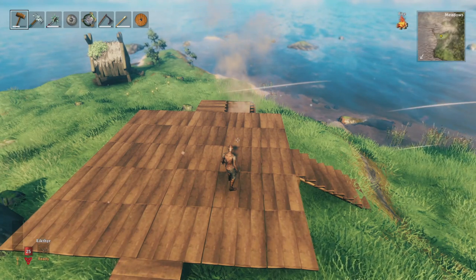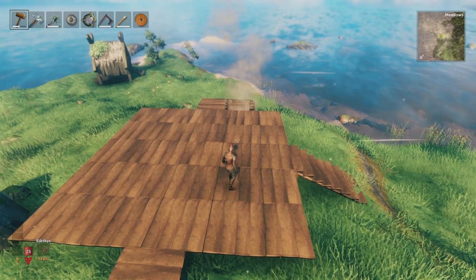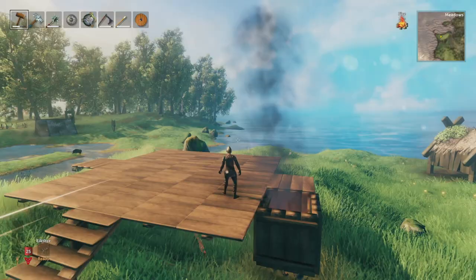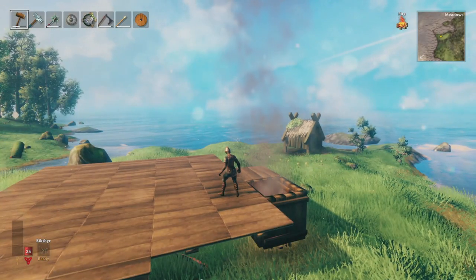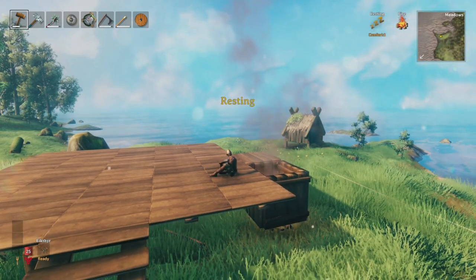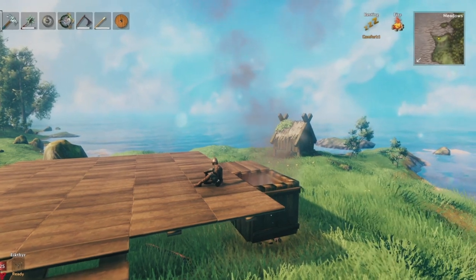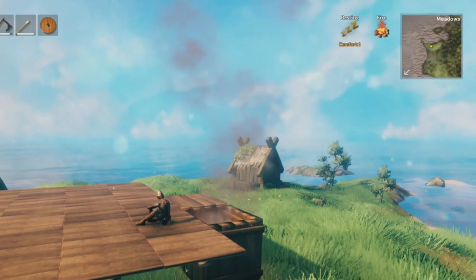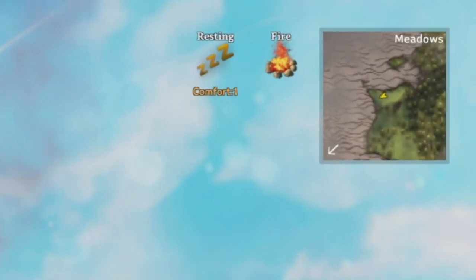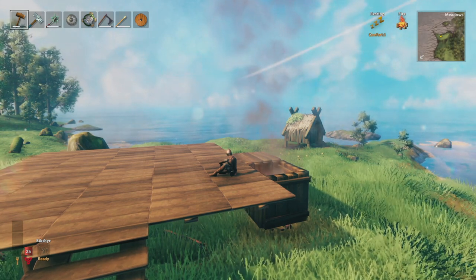There are actually two different types of resting buff or comfort buff: resting and rested. Each piece of furniture and the way you set up your base can contribute to the effect lasting longer. Both give you a significant boost to your health, stamina regen, and aether. The resting bonus applies when you sit down next to a fire or under shelter, increasing health regen by 200%, stamina regen by 300%, and aether by 300%. This only lasts while you're next to a fire or under shelter, and can be interrupted by an enemy spotting you.